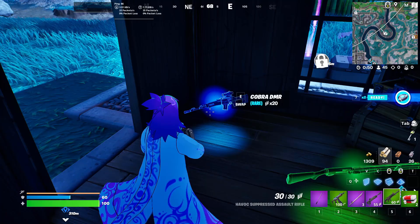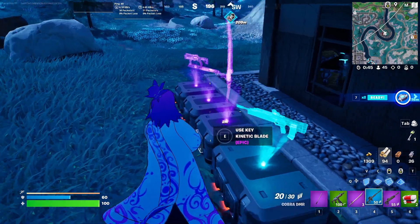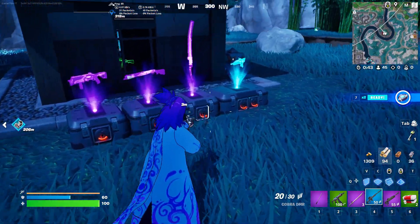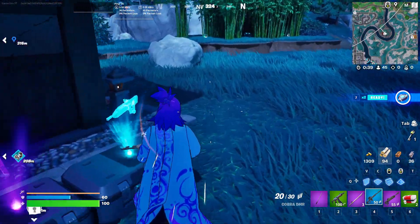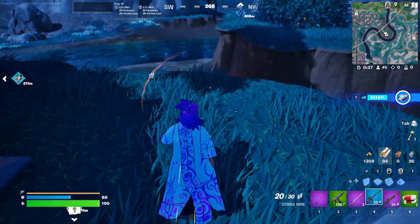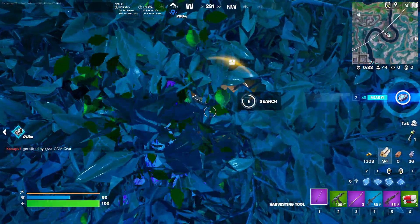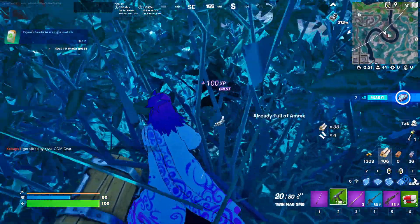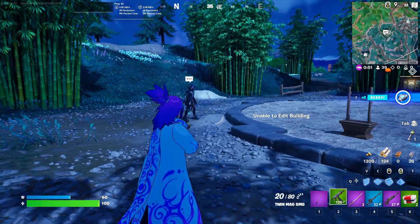Move around until you find the Cobra DMR Sniper. By the way, you can find the Cobra DMR Sniper in a hollow chest, but unfortunately I found it inside a normal chest instead. That's why I got the key in the first place — it's really common to find this gun inside the hollow chest, but I was kind of unlucky this game.